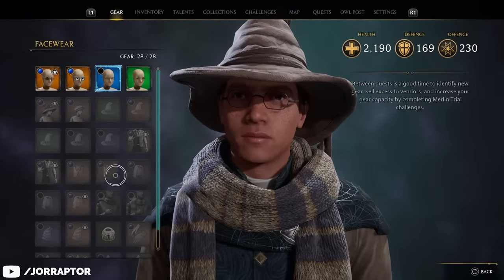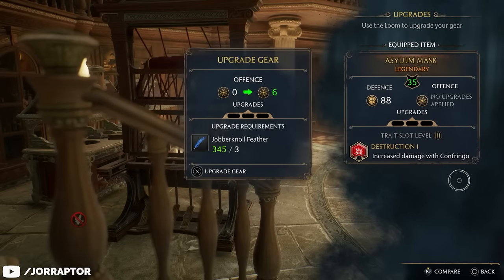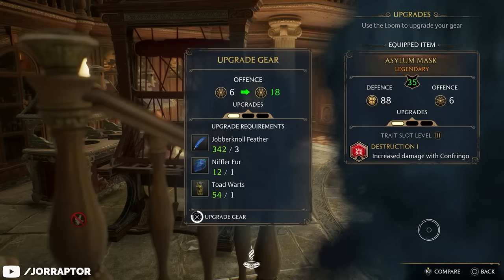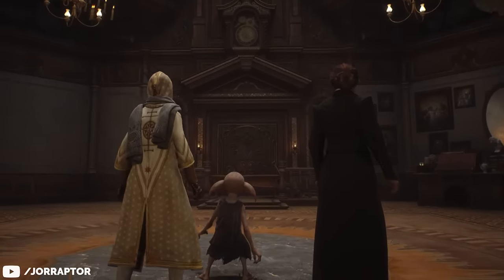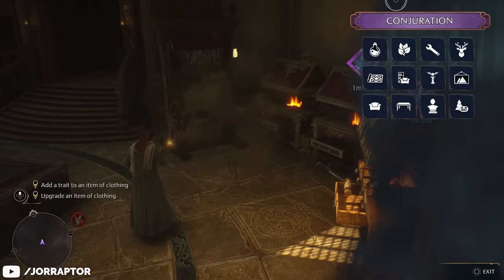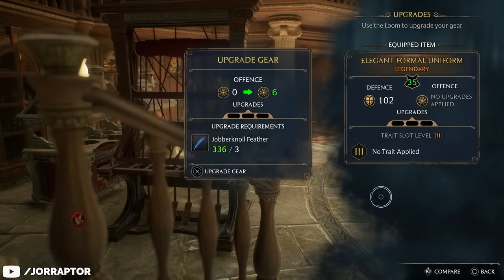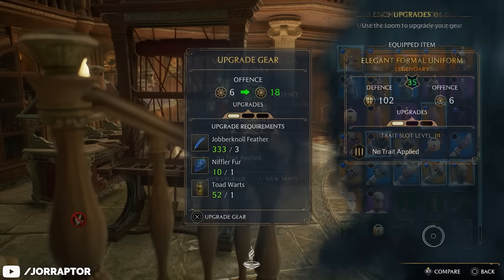Take the time to immediately equip more powerful gear when you find it, as the increases are really noticeable. Upgrading your gear increases your power even more, as this unlocks the second stat on your item. To do this, we need to go to the Room of Requirement, which unlocks by following the main story. The loom will be there after you unlock your first vivarium, and it lets you spend materials to improve your equipment. Items with defense as their first stat have offense as their second stat.